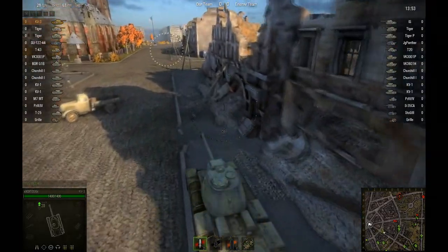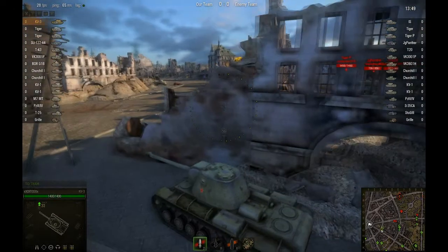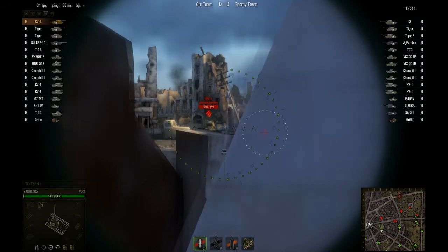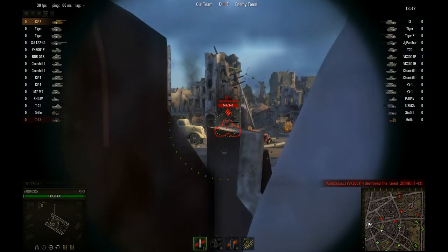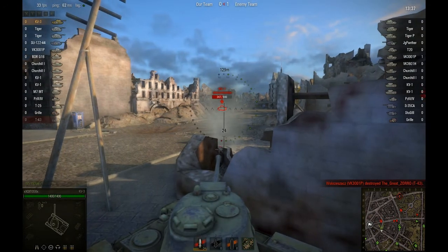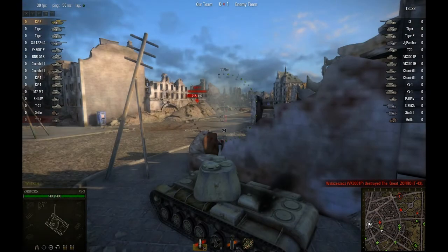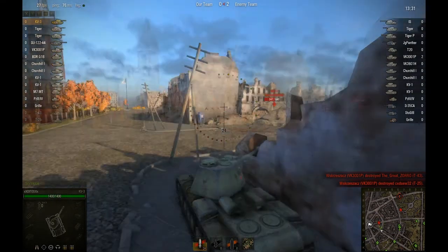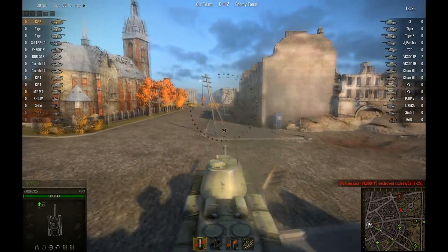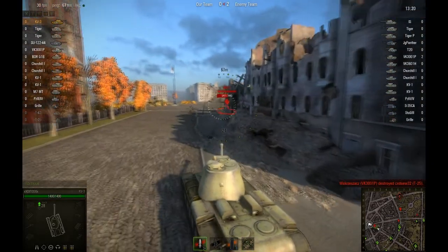I'm heading for a little hidey spot which I usually use. There's usually always a tank around here, so you just sort of poke your nose out. You can use this spot quite often, it always works. If that was a better shot I probably would have taken more health off, but yeah that's two shots for me to kill him. I'm going to go hunt him down - it would be best for me to kill him so I can get some money back for the shells I used.